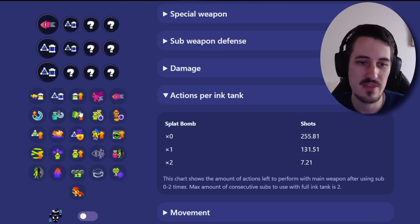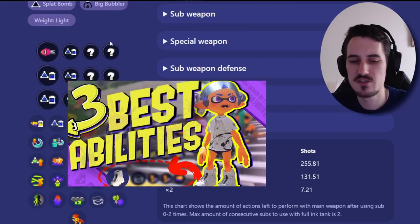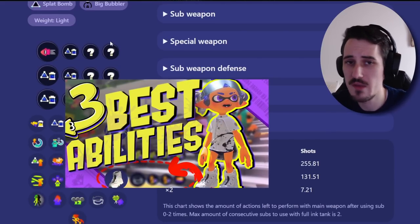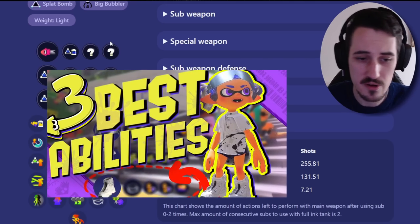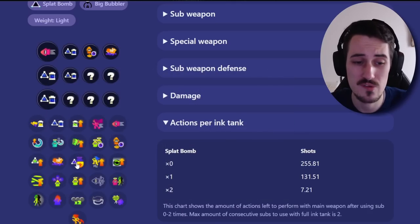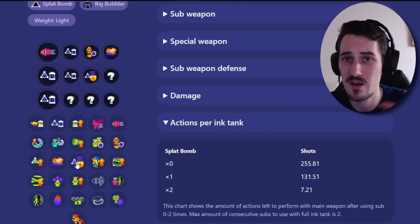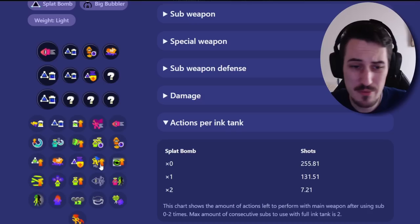After that, it's really personal preference. I'm going to redirect you to a video I just made on the three best abilities in the game — there's a title card up there if you're interested. That video covers quick super jump, ink resistance, and bomb defense. You can slot those onto any build and it'll be good. The rest is really up to your personal preference.